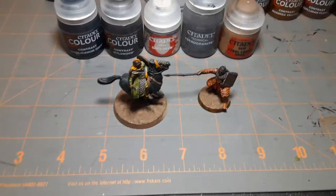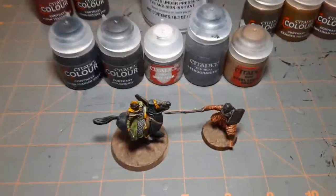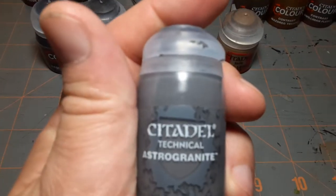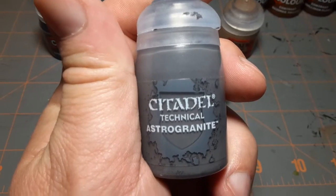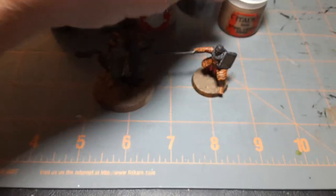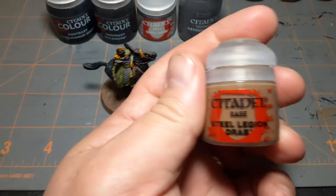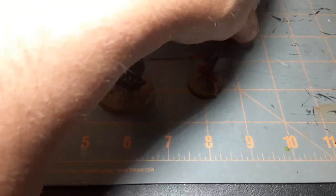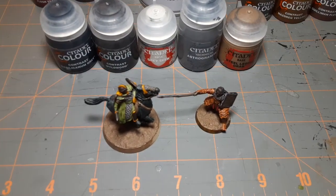On both of the bases, they have a texture paint — the Astro Granite — and you can recognize that word from Blood Bowl. And then they are painted Steel Legion Drab, which I'm not too keen on at this point, at least because of the scenic materials I have, but I'm still experimenting with that.